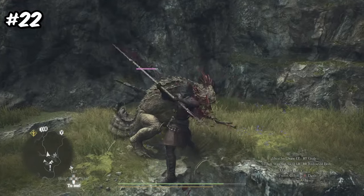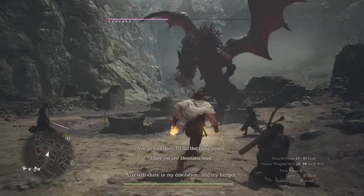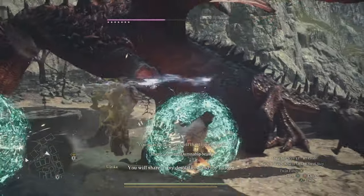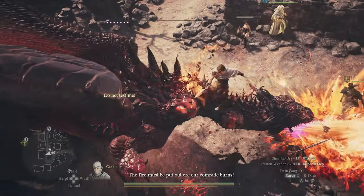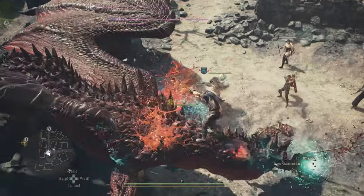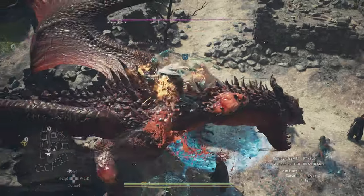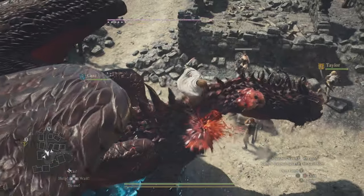Number 22: you can actually unlock the Mystic Spearhand vocation super early in the game. Once you head back to Melv after completing various quests in Vernworth, there will be a dragon attacking the town as you show up. Once you successfully defend Melv from this dragon attack, keep an eye out for this specific NPC — after helping you with the dragon attack, he hangs out around the southwest side of the town. You only get a small window to talk to him, but if you manage to do this, he will grant you the vocation. If you missed this opportunity, don't worry — you'll still get another chance.